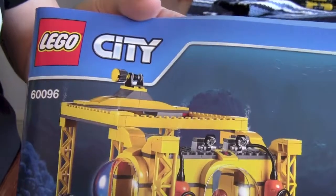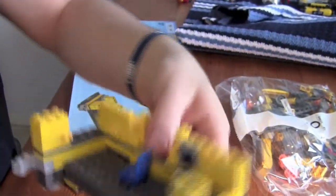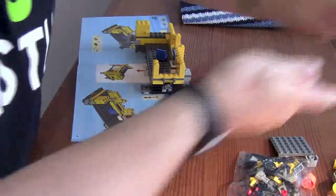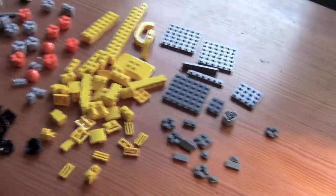Hello and welcome back to building this 60096 deep-sea operation base. In the last part I built this, and we are now going to continue and open bag number six. Here are the parts and I'm now going to sort this out — be right back. Welcome back, I have now sorted all parts out and it looked like this.